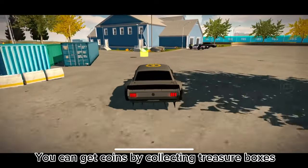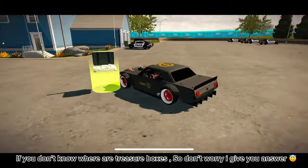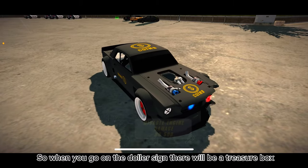You can get coins by collecting treasure boxes. If you don't know where a treasure box is, don't worry — I'll give you the answer. When you are playing online with your friend, after some time you see a new sign in the map. When you go to the dollar sign, there will be a treasure box.